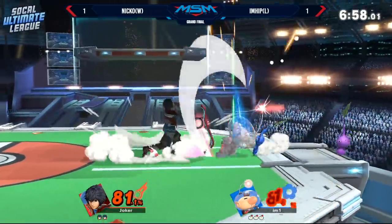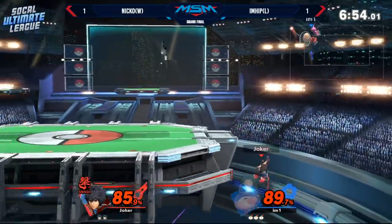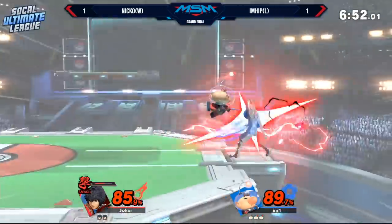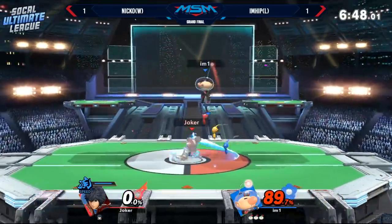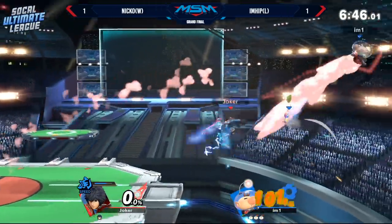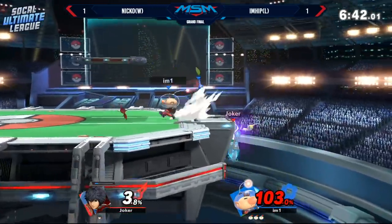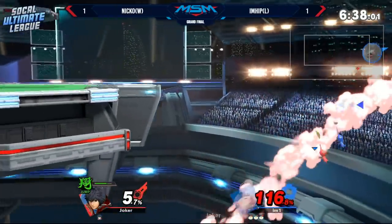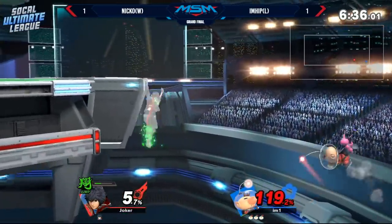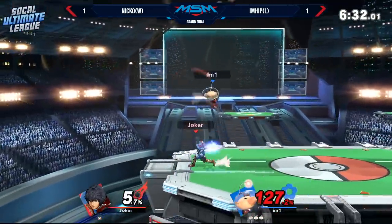Once you get two up smashes you'd probably be surprised too — like, wait, I just did that? iHip off stage now, Niko trying to make a play. Look at how a potential two-stock, three-stock even is possible. Niko needs to slow down the game a lot more. I know he wants to go aggressive because he can get edgeguards like this on Olimar, but he shouldn't just keep forcing the issue all the time. It becomes very predictable.